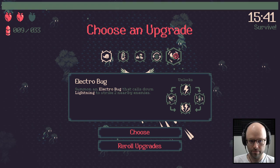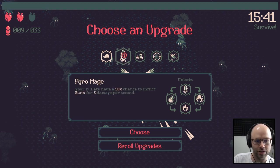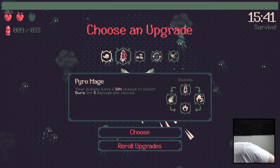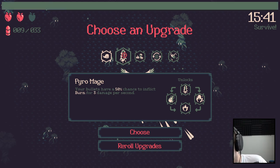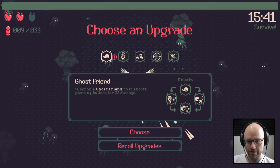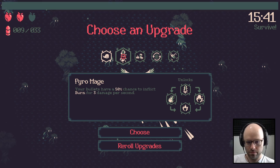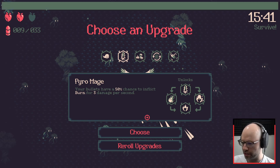We don't need three electro bugs. We probably don't need a 30% reload rate when you consider all the options. What would a triple Pyro do? It's like your bullets have an 87% chance to inflict burn. Your magnet would block out the sun. I think we could do with Pyro here. Everyone's saying re-roll, but nobody's saying re-roll for what?